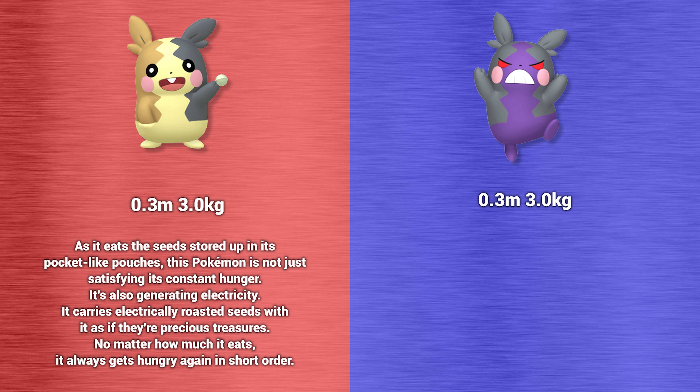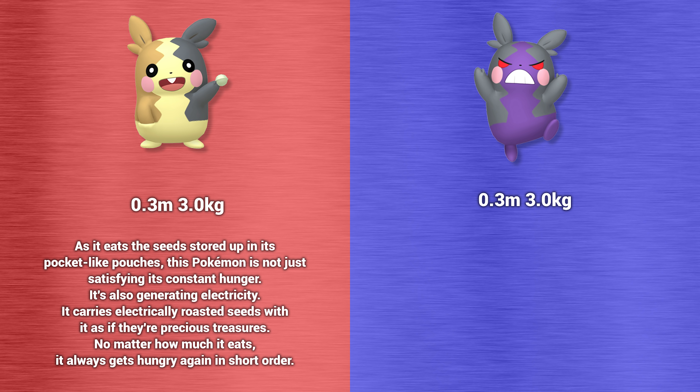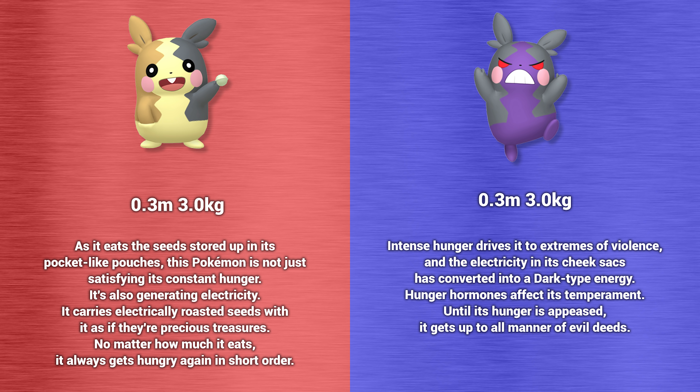No matter how much it eats, it always gets hungry again in short order. The Pokedex information for hangry mode Morpeko says: intense hunger drives it to extremes of violence, and the electricity in its cheek sacs has converted into a dark type energy. Hunger hormones affect its temperament. Until its hunger is appeased, it gets up to all manner of evil deeds.